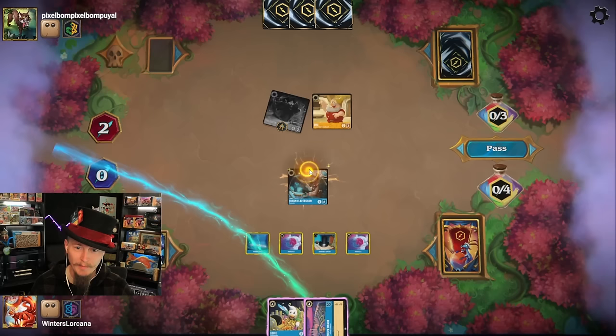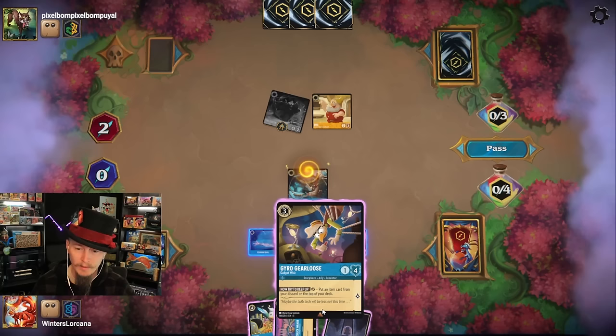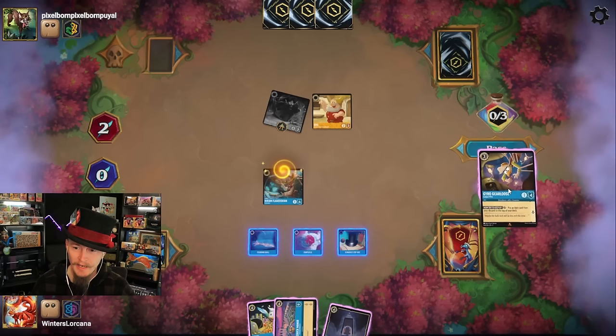We are immediately going into Hiram to restock my hand so the hand-hate strategy does nothing. I got a Vault Door and a McDuck Manor — that's fantastic. I got the Gyro too. We're not getting Huey, Dewey, Louie down, but that card is going to take out the queen. Well crap on a cracker. If they still got discard I can't afford to use the Fishbone, so let's not show them what I'm making.